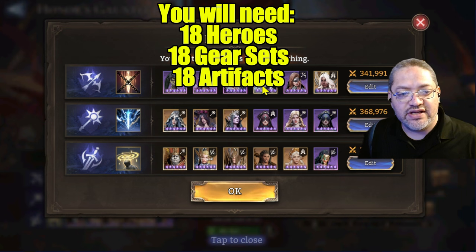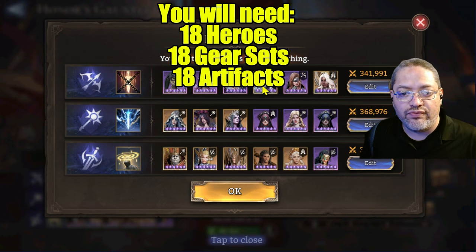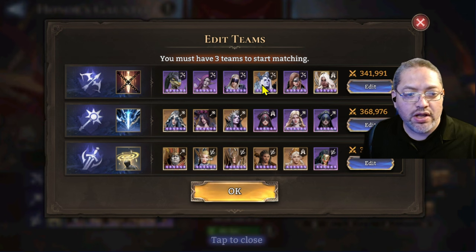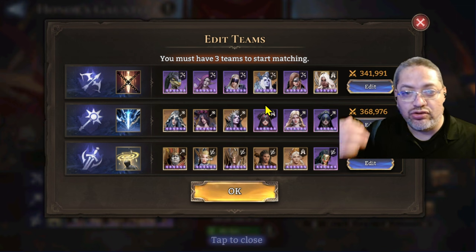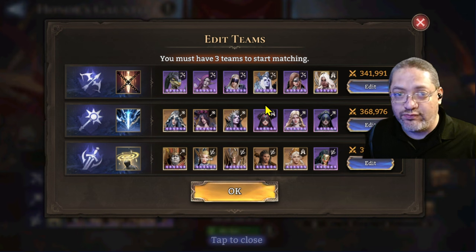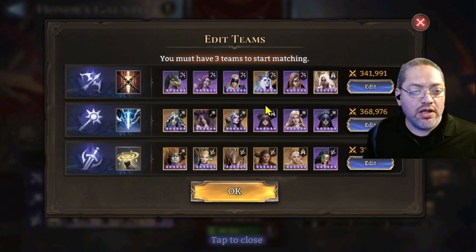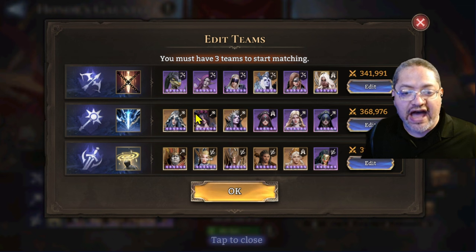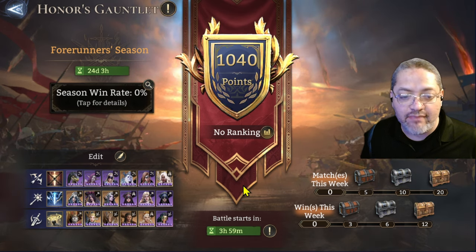You're also going to need 18 different gear sets and 18 different artifacts to battle in this mode, because every hero needs to be equipped. If they want people to participate when the windows are open, they need to make the gear lock feature — just as it is in Guild Wars — available for this mode of arena, and you might as well apply it to all modes of PvP.